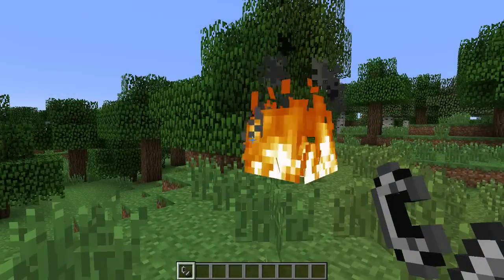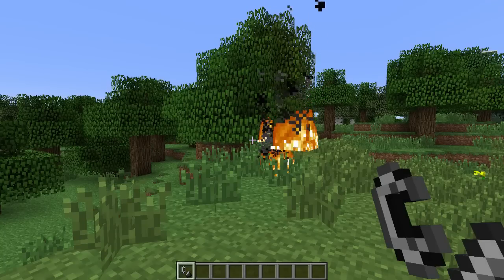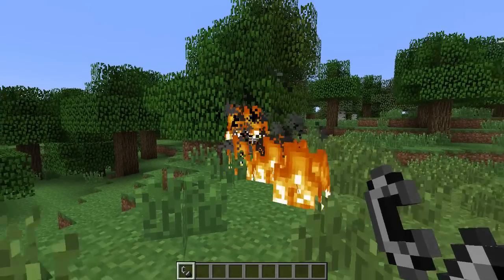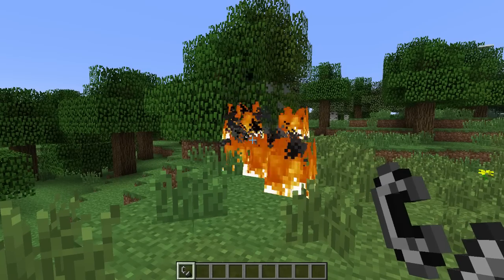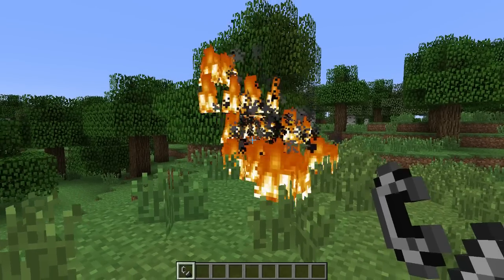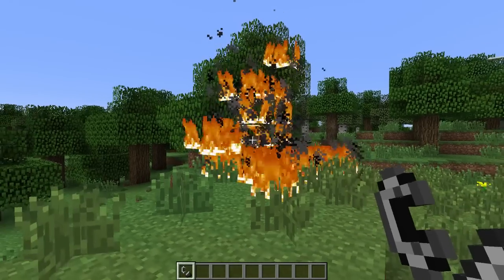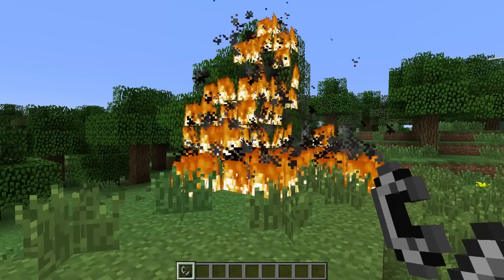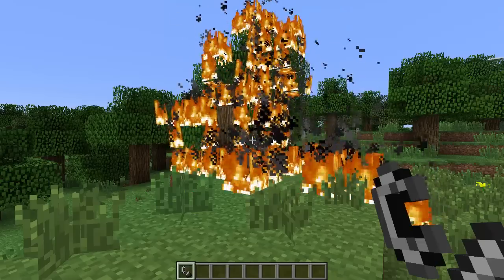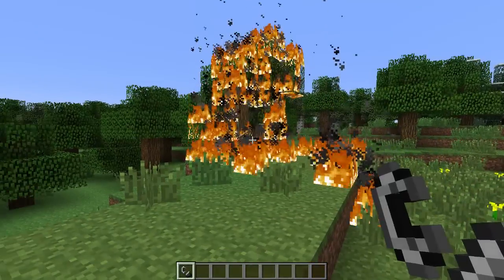Another new feature is that hard mode has been made harder and fire spread has been changed depending on difficulty. On peaceful the fire spreads quite slowly, on easy the fire speed increases, on normal it increases even faster. On hard mode — which is the same as hardcore — you'll see how quickly the fire spreads, about as fast as it did in some of the older versions of Minecraft like alpha. This is going to be very exciting on servers.